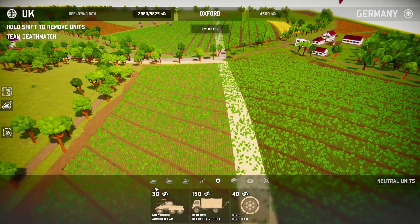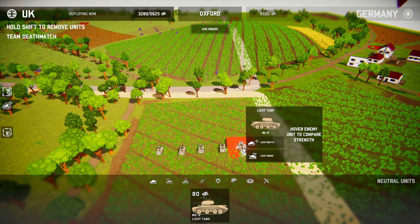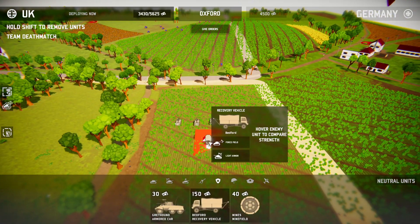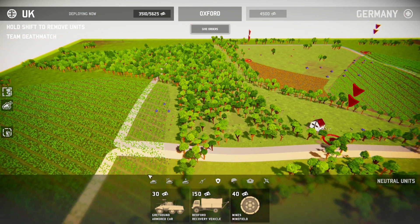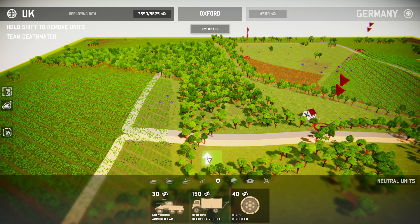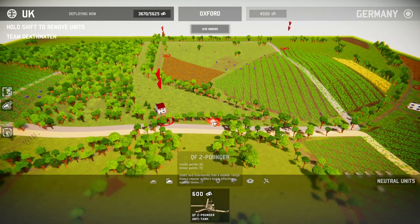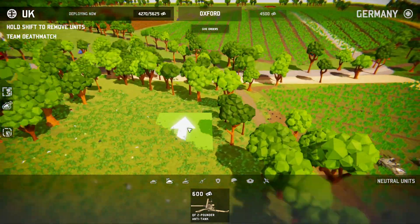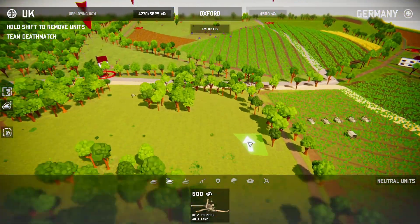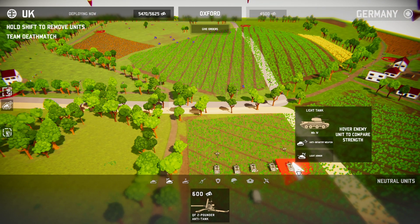Now let's get the tanks — like five of them. One recovery vehicle. Oh, I know how to beat these guys! Yeah, that should do. This guy is over there too. What is this one? Oh, it's an armored car. Let's get an anti-tank, also an armored car. Yeah, let's get some anti-tank.